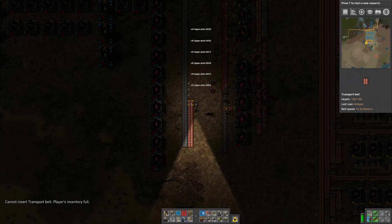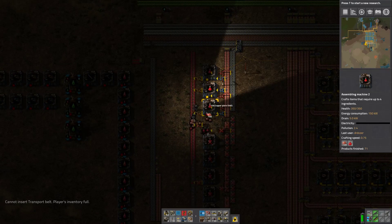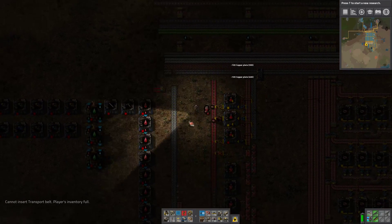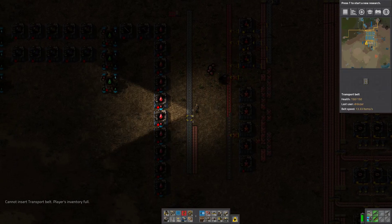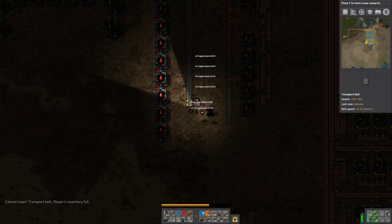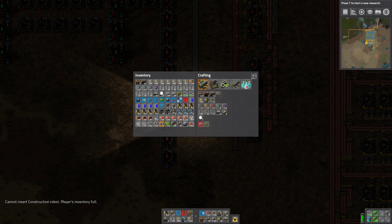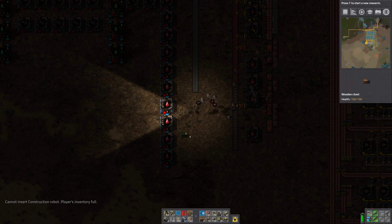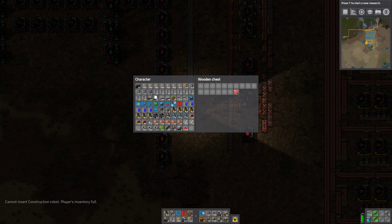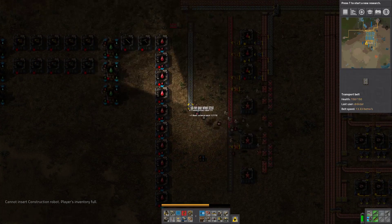Sorry it's dark - I don't have the equipment yet to be able to see in the dark. I also don't have very much inventory. So let's work out what we can dump where - let's put things in a box for now. The ore I can sort out later, so I'm happy to put that in a box.